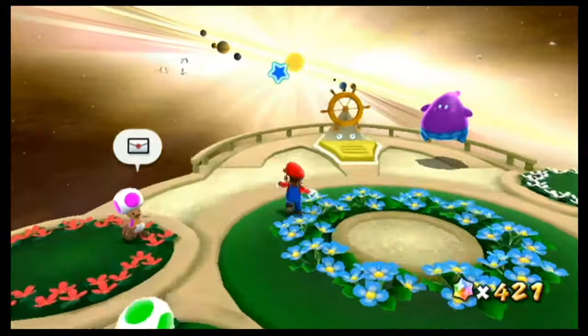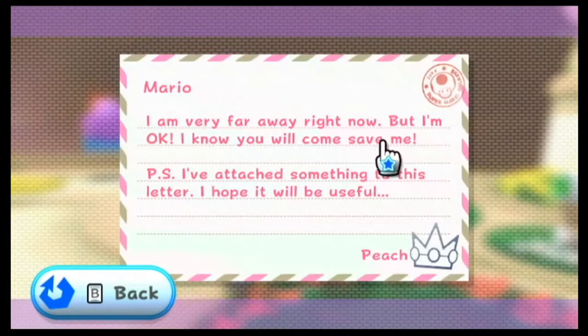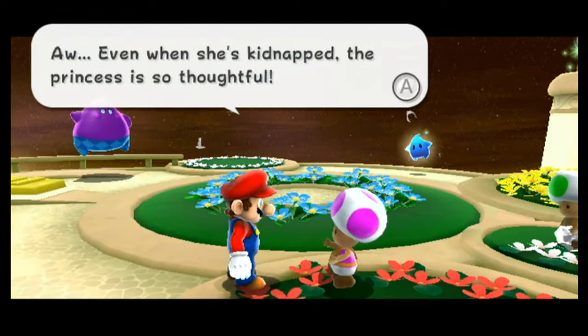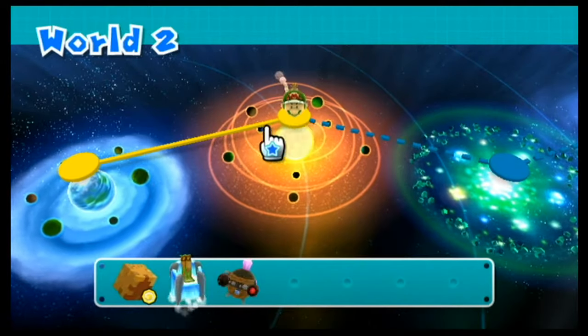Hello everybody, it's Silvershowman, welcome back to more Super Mario Galaxy 2. BaleToad's got a letter, which I believe he does every time you start the game. And now it's five one-up mushrooms — it's just like that from now on. So you can essentially start the game with ten lives, if you count the one at zero, instead of five.